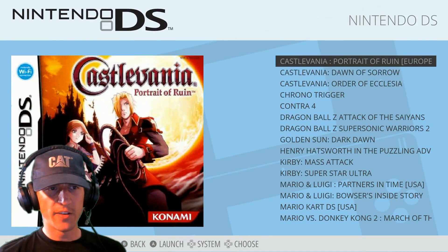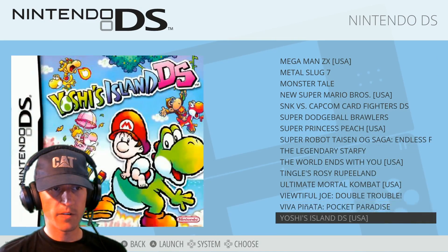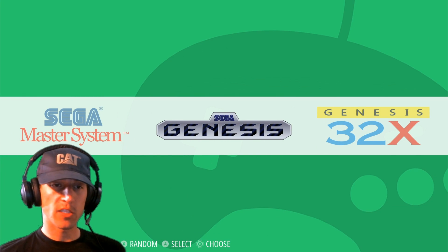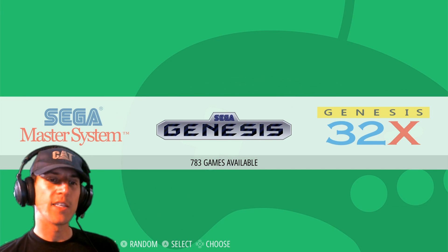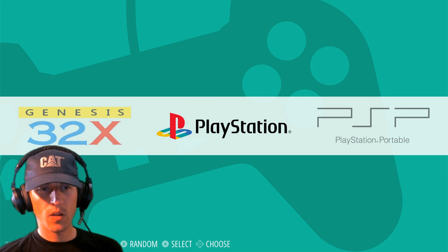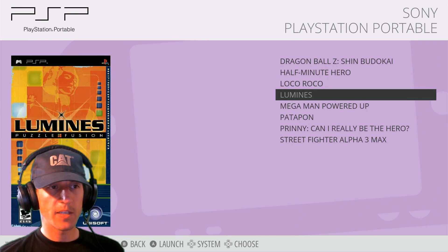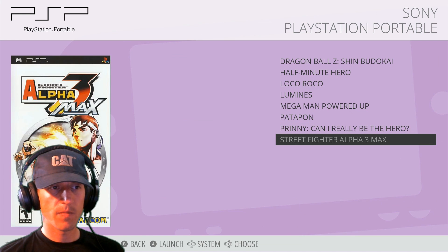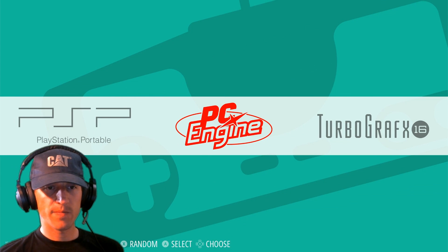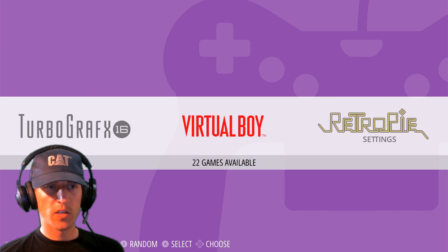Nintendo DS: 33. And I was watching his video — he said he hand-selected all these games for Neo Geo. Sega Master System: 271. Sega Genesis — so it's cool for the Americans, it says Sega Genesis, not Sega Mega Drive: 783. Genesis 32X: 33. PlayStation: 20. PSP Portable: 8. What games did he get? Dragon Ball. Oh, there's some good games. PC Engine. TurboGrafx-16. Virtual Boy: 22. Pretty impressed.